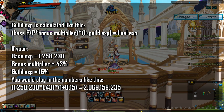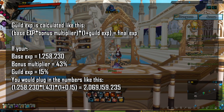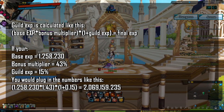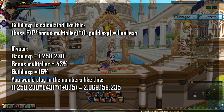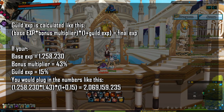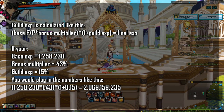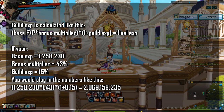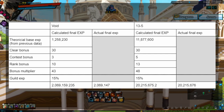Guild EXP is calculated by multiplying base EXP by your bonus multiplier and then multiplying that by (1 + guild EXP). For example, if base EXP is 1,258,230, bonus multiplier is 43%, and guild EXP is 15%, you plug in those numbers as shown on screen. The data table confirms this method.